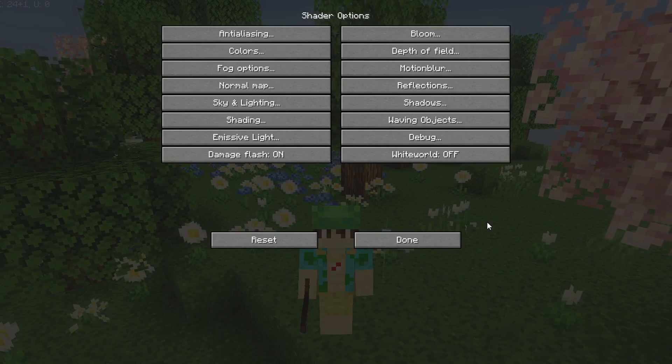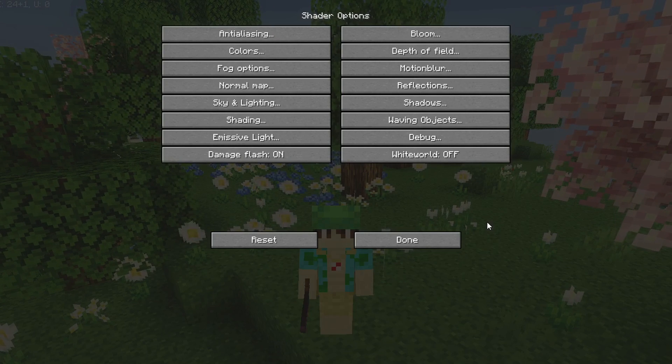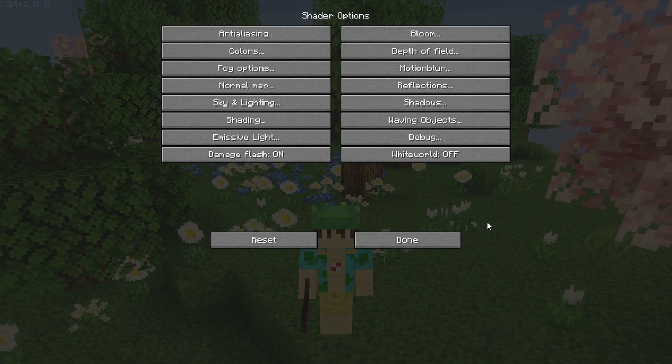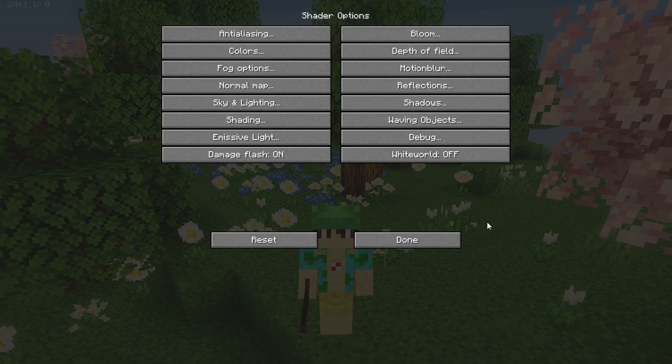If you want the absolute most FPS possible, completely disable shadows. The game will no longer have shadows, but the FPS gain from this is pretty insane because shadows have a massive performance impact in Minecraft. The shaders will look better with shadows, but they'll work a lot better without them — which is probably why you clicked this video.